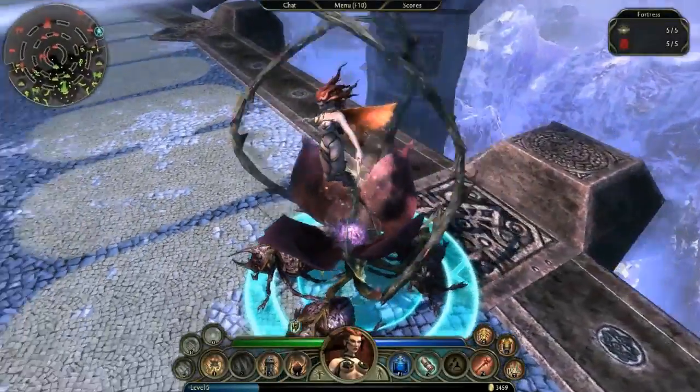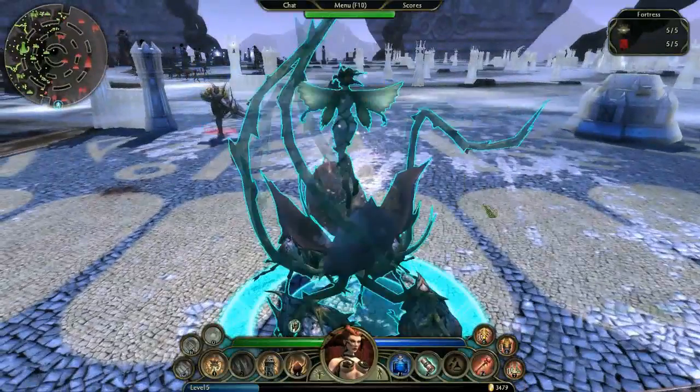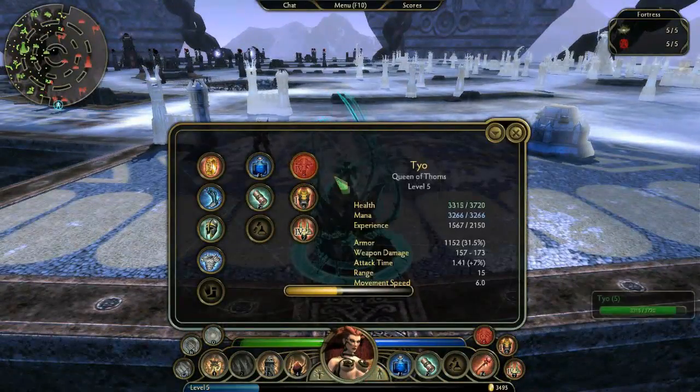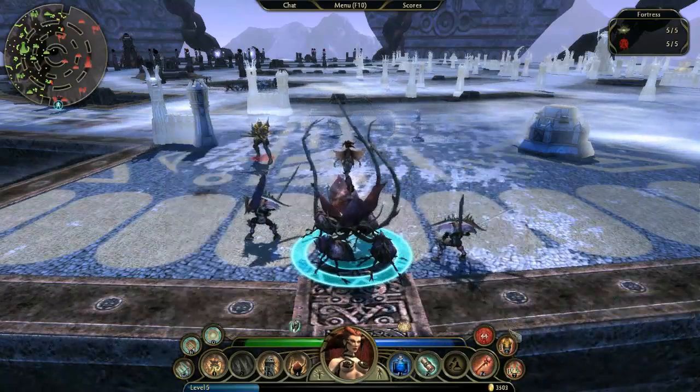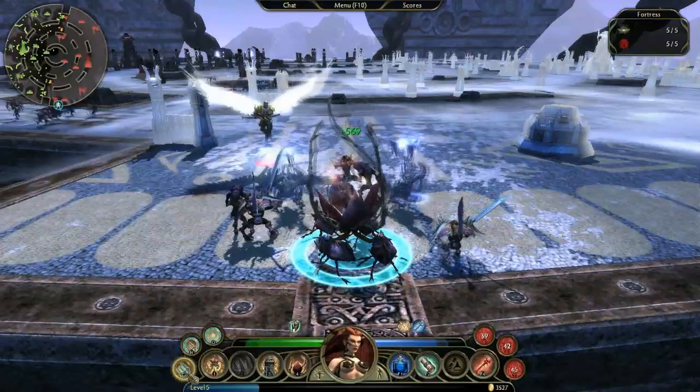Here I am playing a General, the Queen of Thorns. The big difference between a General and an Assassin is the number of units you can control. To acquire units as a General, you need to have summoning Idols, which can be purchased at the shop like normal equipment. Idols allow you to summon Minotaurs, Archers, and Priests.